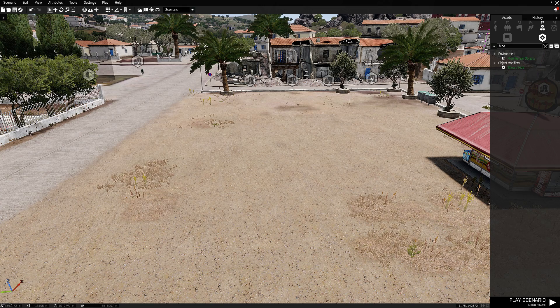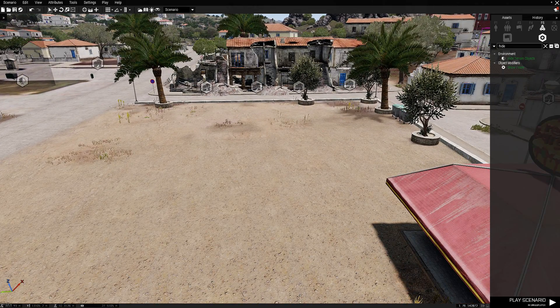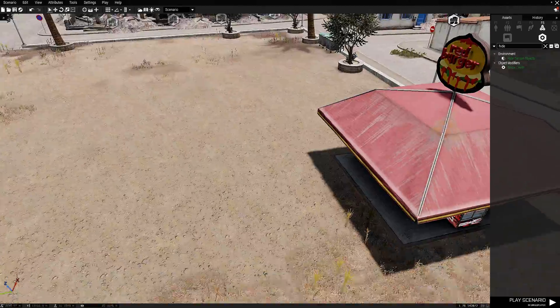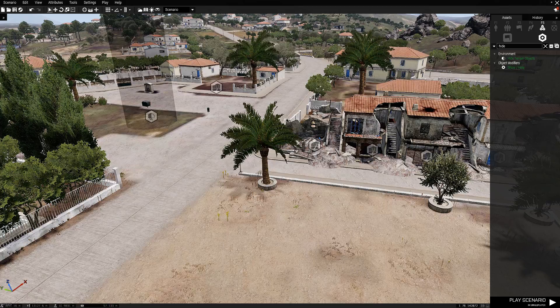Hey guys and welcome back to an Arma map editing tutorial. Since the last Arma update they introduced hide terrain objects and edit terrain objects, so you can edit buildings to make them look destroyed or make them disappear. I've been using them quite recently to build general map stuff.